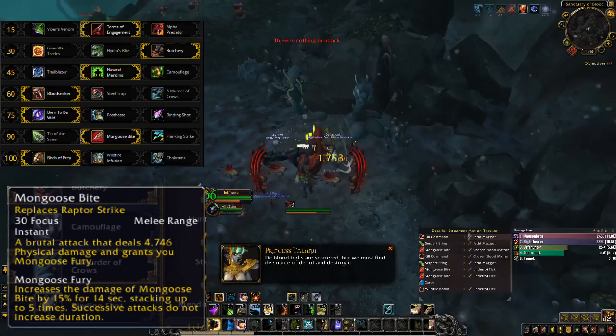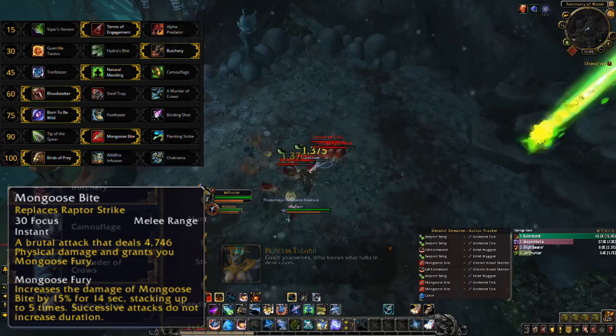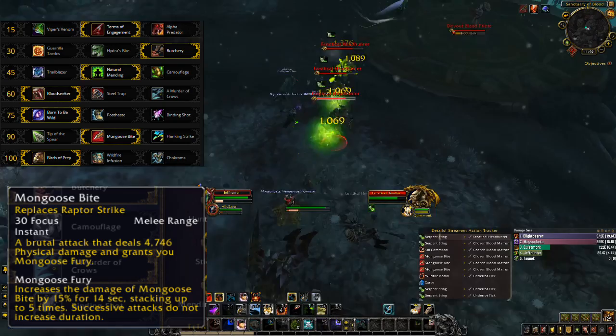It took me a bit to get back into the groove of Mongoose Bite, but I still enjoy the way it plays. For folks who would like more of a challenge, I suggest taking it. But I'd avoid taking too many of the other thought-intensive talents so that you can focus on making sure that you're really pulling off your bite windows correctly. It's fairly unforgiving if you make a mistake, but not as much as it was in Legion, since it only stacks to 5 now. Flanking Strike was the name of a Legion ability, but the talent bears no resemblance to it at all — it's a travesty, really. But honestly the talent isn't especially useful right now.